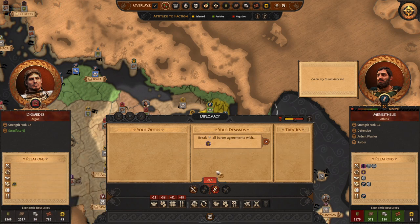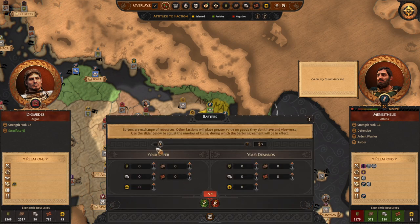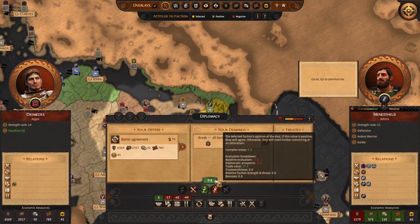Right now we cannot ask them to break a barter with the Boeotians. So we are going to bribe them with a 10-turn agreement. We will offer them everything we have. And since this is in the plus — in our favor — we can ask for resources.